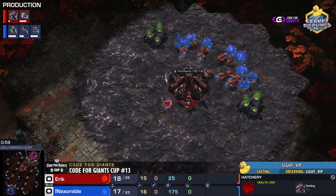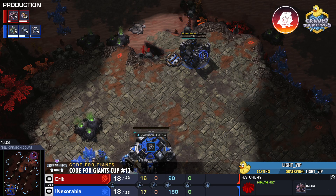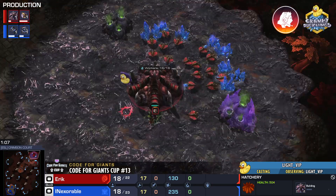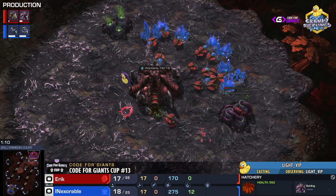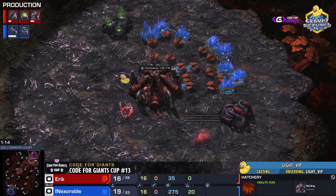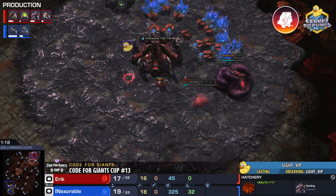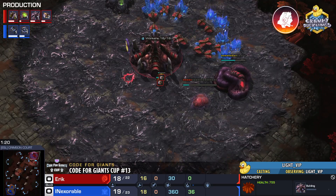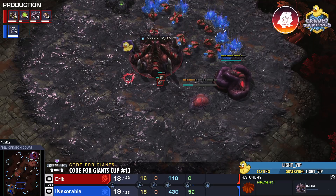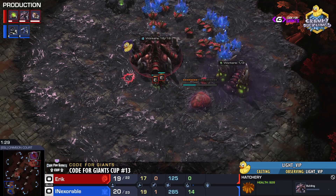Hatch first opener here from Eric. Eric is a very creative, unorthodox player who often comes up with his own builds. In this matchup he often plays a little more standard — hatch gas pool, standard opener so far. Eric is more of a roach player, less so ling-bane, but does often go two-base muta.